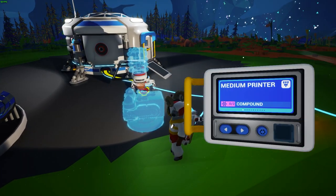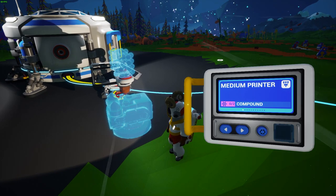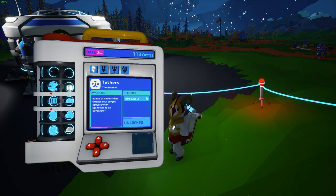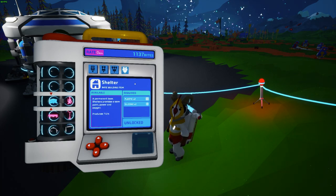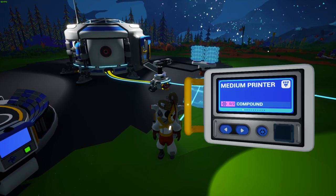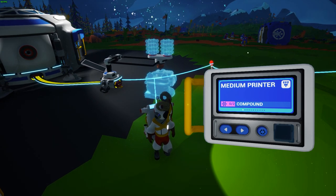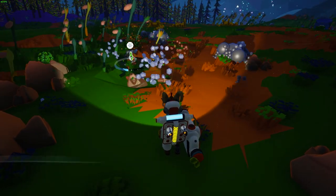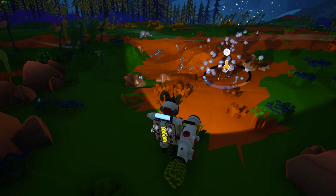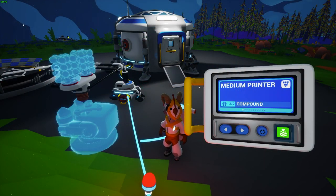Crafting items from the research catalog can be done using a small printer, medium printer, or large printer, denoted by specific icons in the catalog — backpack, small printer, medium printer, and large printer. Creating items takes resources, which can be found on the surface or in caves and are collected using your terrain tool. The items are gathered and placed into your backpack.